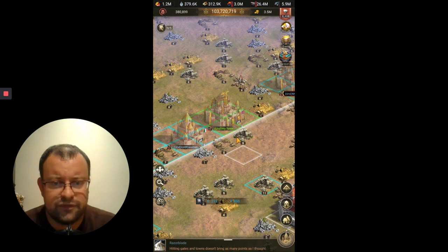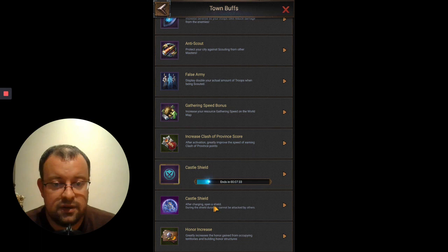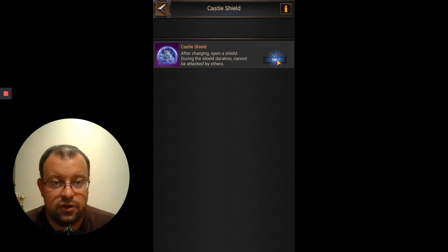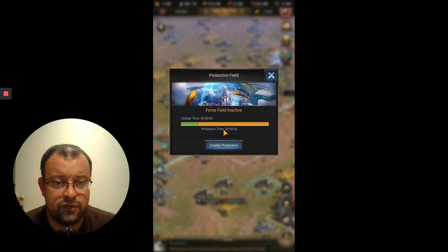Those are the key differences — particularly the will element and fallen. You can also shield your town by selecting town buffs. You'll see there's a castle shield, and when you click use it takes two hours to charge and then gives you an eight hour protection time. With this shield activated, if you log out of the Eden map you are protected from being attacked and can't lose your castle to fallen status. It only lasts for eight hours and there is a cooldown after that eight hours finishes.